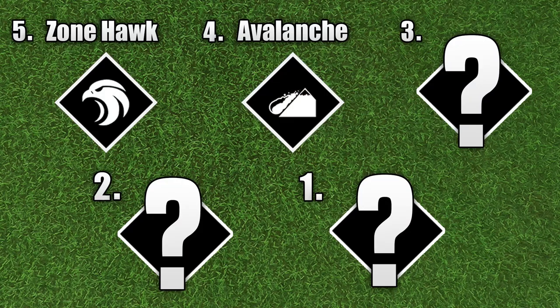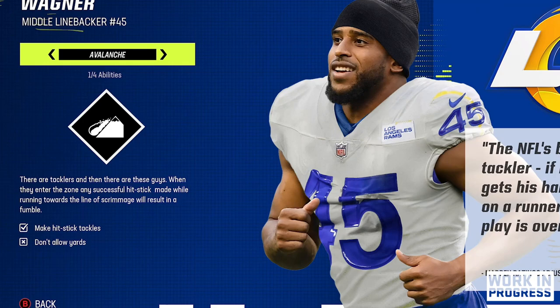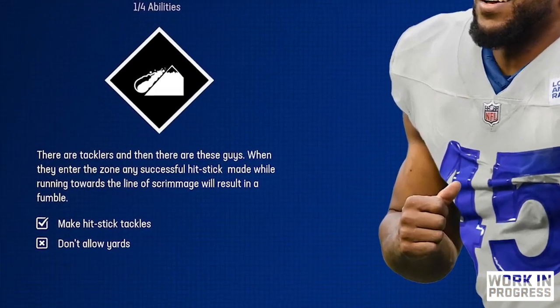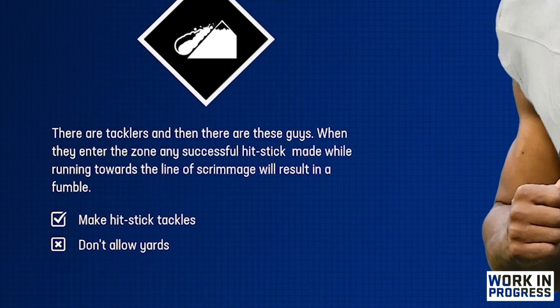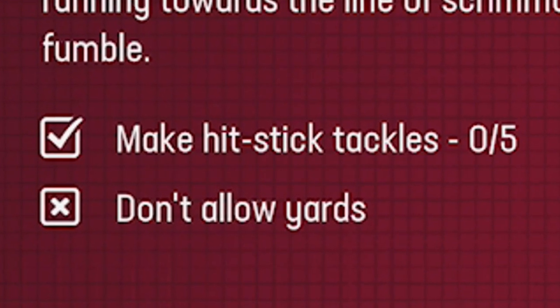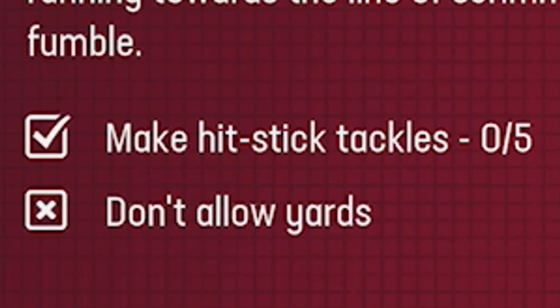Moving on to number four, we have Avalanche. What Avalanche does is it causes a fumble every time you make a hit stick when running down towards the line of scrimmage, which could potentially be game-changing. The only reason it's not higher is because of how hard it is to activate — you actually have to get five hit sticks in order to enter the zone.